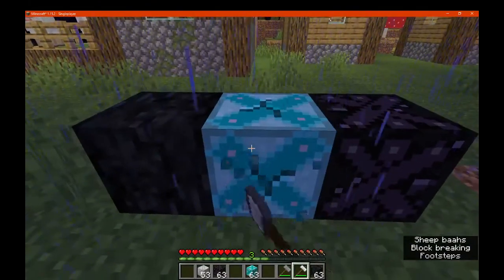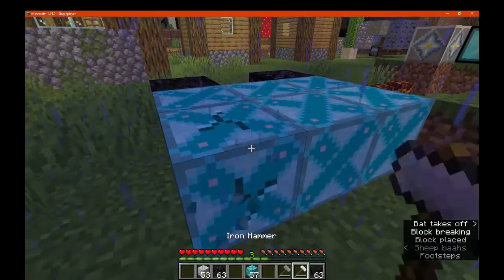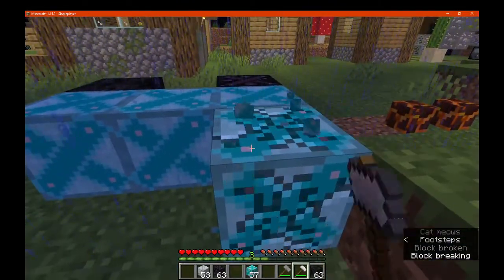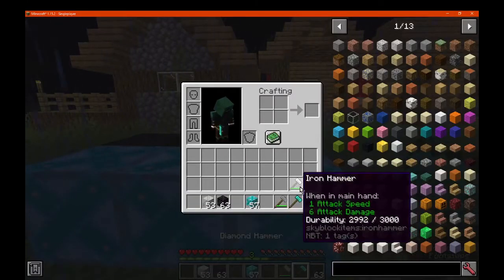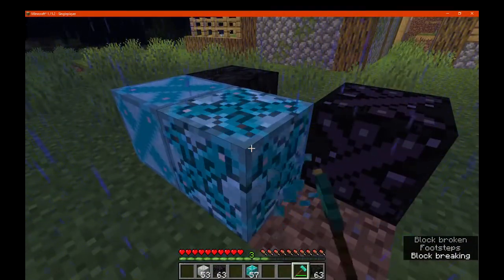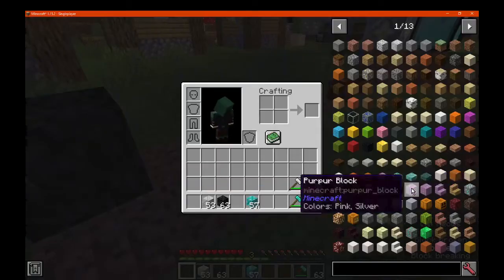So that's obsidian — we want diamond next. I don't think we were lucky that time, try again. I don't think you need diamond to break diamond. So 3,000 true ability and 6 attack damage on the iron one. Unless this one just isn't willing to drop something for me. Obsidian — we've got access to some lapis there, that's fine.